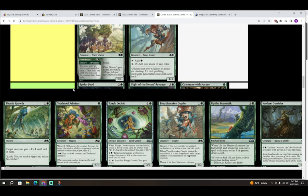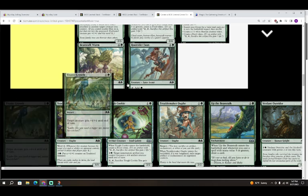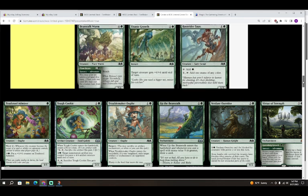Next is Titanic Growth — two colorless in a green for an instant. Target creature gets plus four plus four until end of turn. Seeing this card a lot — it's not nothing. It'd be nice if it had evasion, but four plus four is a respectable pump for two mana. You're going to need it sometimes to win combats, and occasionally it'll reduce your opponent's life to zero. C for Titanic Growth.